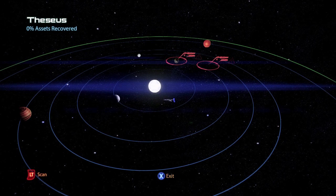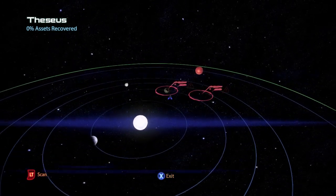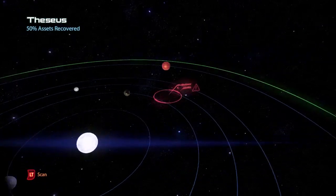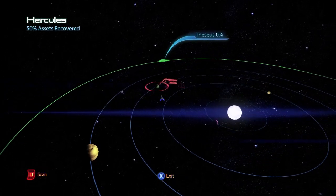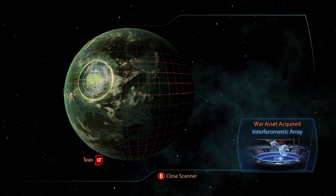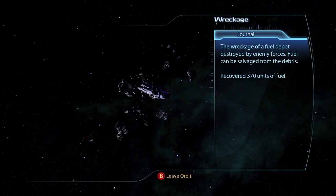This is the Atakan Beta, which contains two planet systems. The first is Theseus, and on the planet Firos is a war asset the Exogeni Scientist for 40 asset points and wreckage of 240 units of fuel. In the second system Hercules you will find on the planet Eletania a war asset Interferometric Array for 45 asset points and wreckage containing 370 units of fuel.